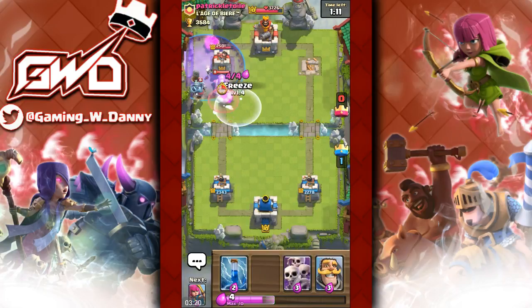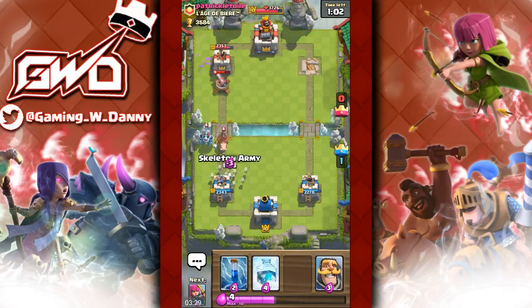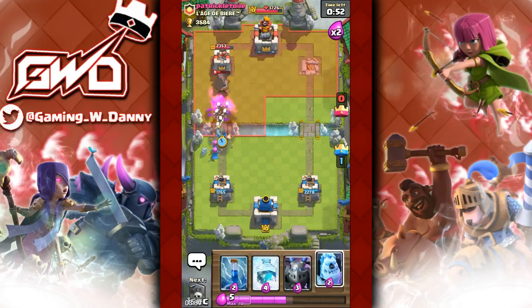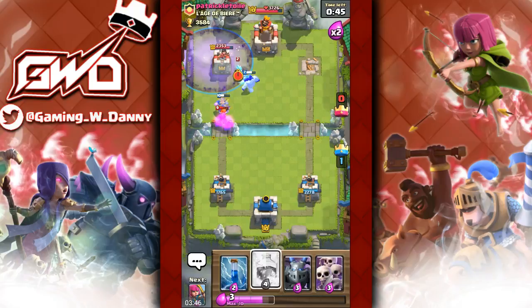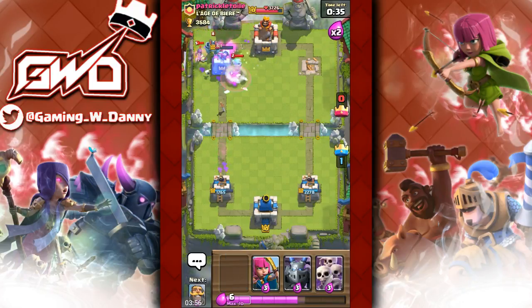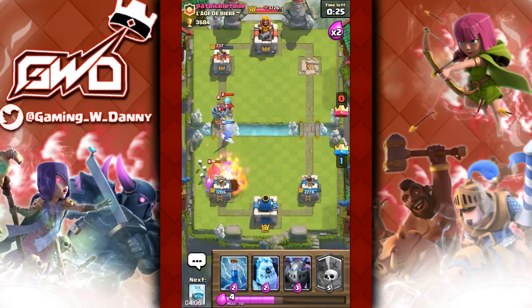Ice golem into graveyard — I think he'll use valkyrie this time. He got smarter. I should have frozen the mega minion but that would still have been a bad trade. Let's use skeleton army again — he doesn't have zap, looks like it. A lot of people aren't running zap since the new balance changes because it's so bad now. I've always loved that spell — it was the best spell card. They nerfed it for a good reason; it was overpowered and people weren't using arrows or log to counter it.